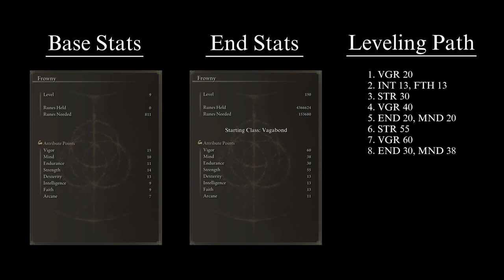The fourth priority is to get Vigor to 40, allowing you to survive comfortably through the mid-game. The fifth priority is to get Endurance and Mind to 20 each, increasing our equip load for better armor and raising FP for more support spells and Ashes of War. The sixth priority is to get Strength to 55, topping off our main stat at the second soft cap, providing efficient damage and the ability to use most Strength weapons in the game.